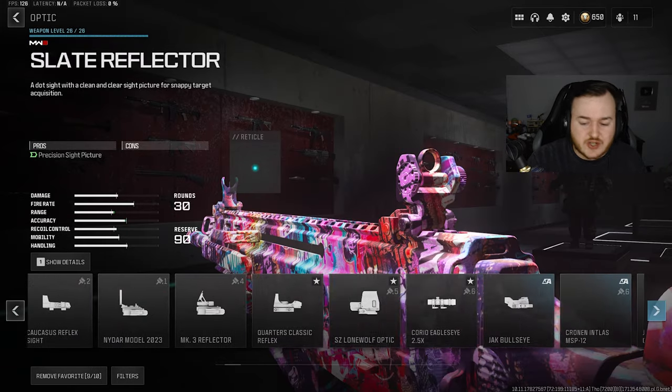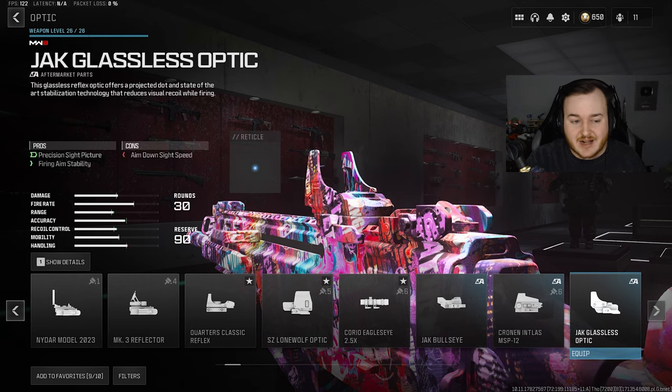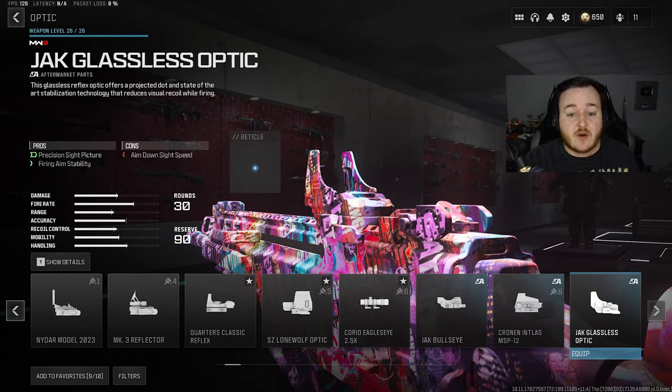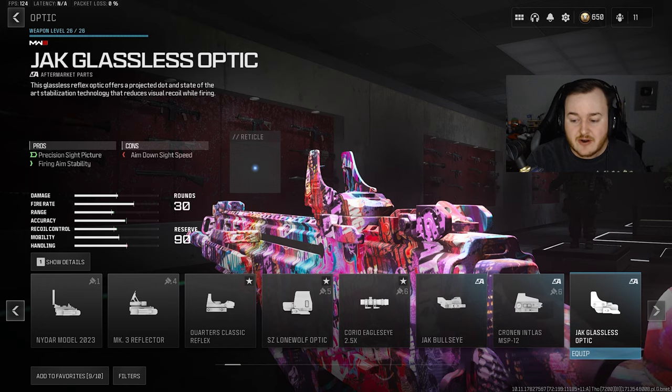Going to the optic next, we're adding on the Jack Glasses Optic — the best optic as of right now in Modern Warfare 3. It got banned in ranked play because it was so broken. It's a clean sight with a blue dot which everyone loves, and you're also getting firing aim stability, which is super important for this build. Having stability on this weapon makes you more accurate and the weapon more smooth when firing.